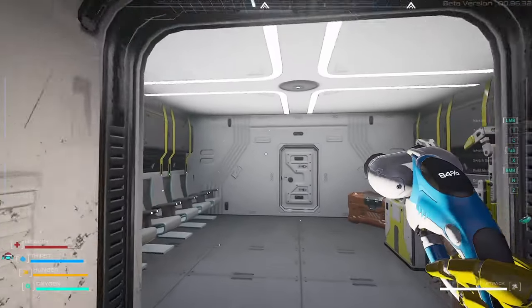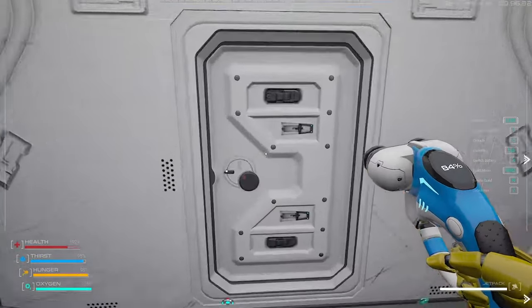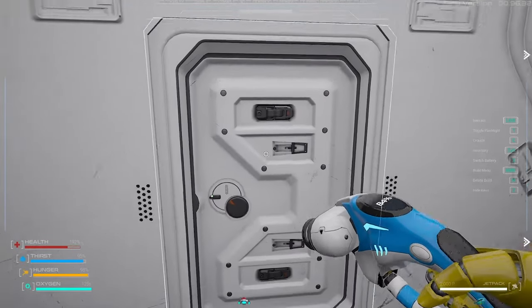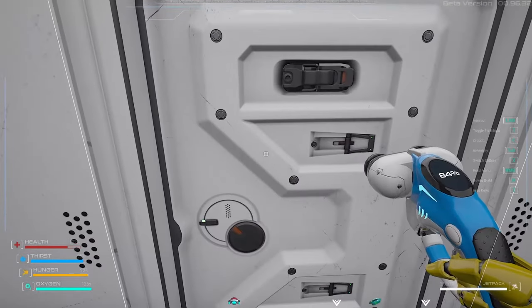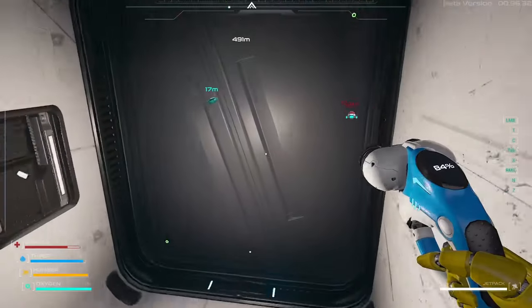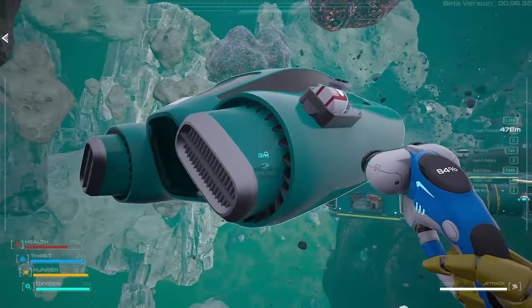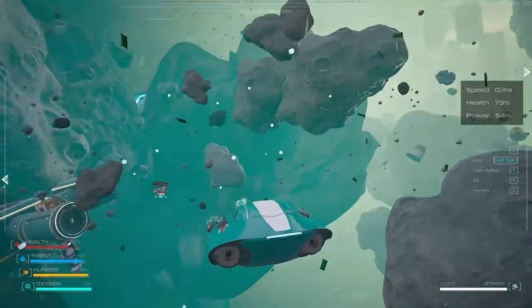Some of you requested them prior, others just requested them public. Basically, this door will not open for you. The secret is to try and interact with it 25 times, and then it's going to unlock the blueprint for the corridor.